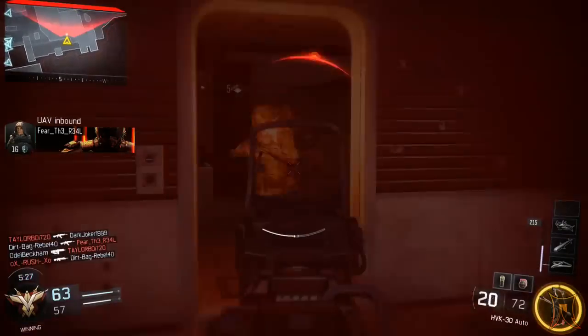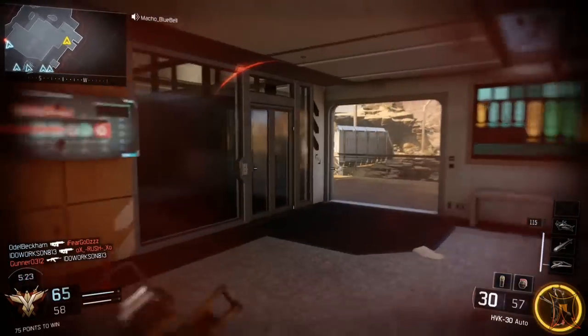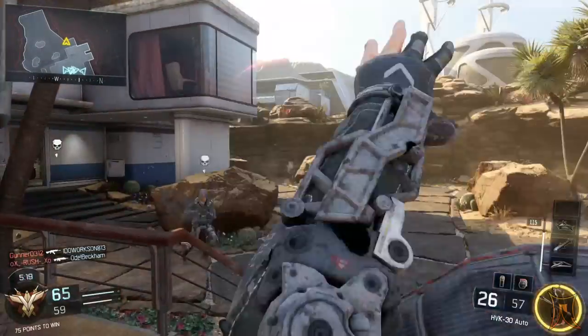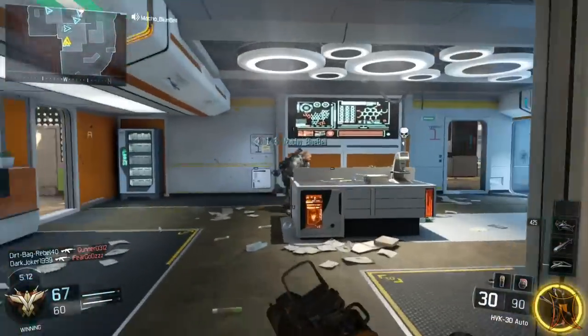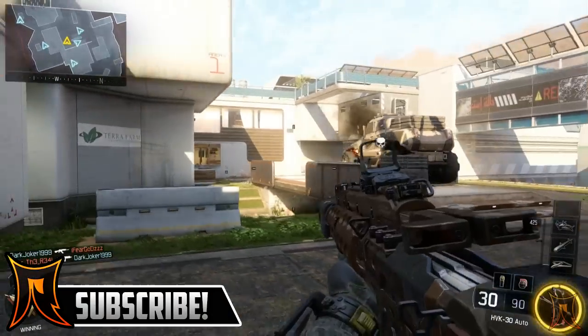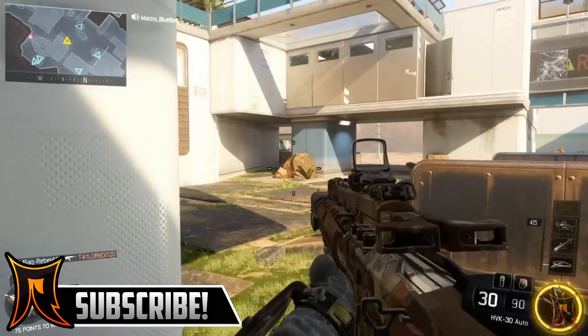I feel like they're both the best assault rifles, but they have their strong and weak points. I'm the most consistent with the Mana War — more kills, fewer deaths — but that doesn't mean the M8A7 is worse. I think they're pretty much tied, but the Mana War has better pros than cons overall. I'd say the Mana War is the best assault rifle in Black Ops 3, just slightly above the M8A7.